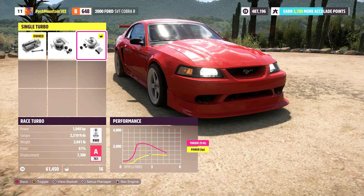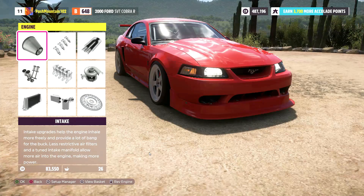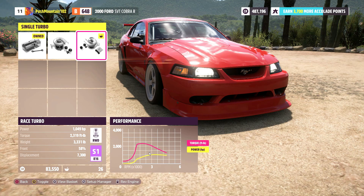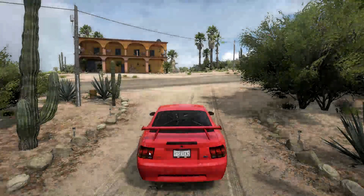All right you guys, let's take a moment to look at what the power ratings are of the car right now. The power is 1,049 horsepower with 2,319 foot-pounds of torque. Now look at the weight of the car - 3,900 pounds making 1,000 horsepower. Our total comes out at $83,000, and I think we are ready to go ahead and pay for that. So 1,049 horsepower with 2,319 foot-pounds of torque. We're gonna go ahead and install this setup right here - negative $83,000 coming up.